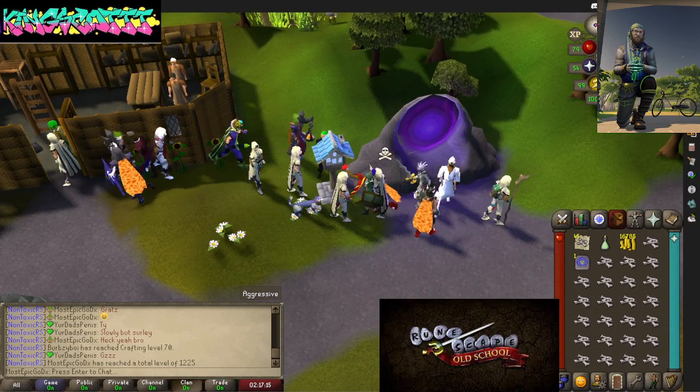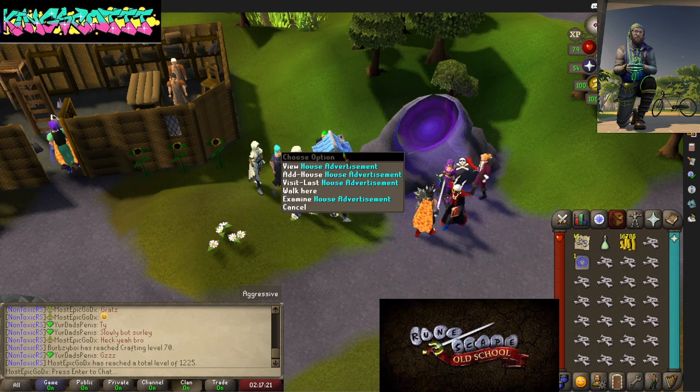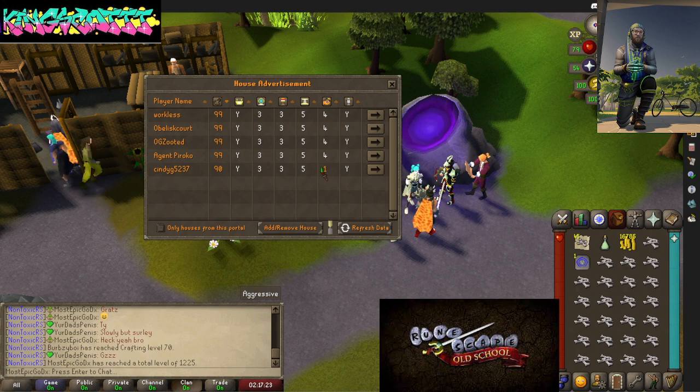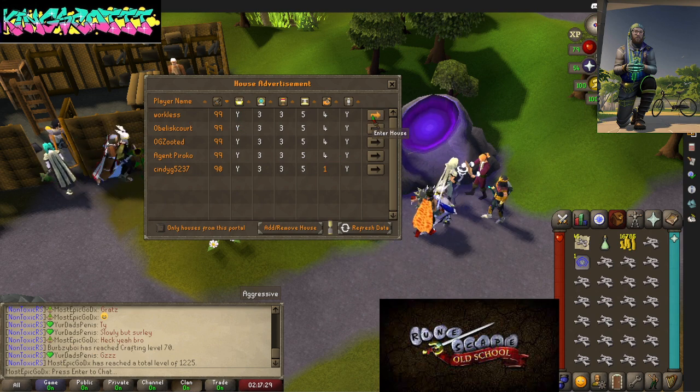First things first, I'm in Remington right now. I'm going to view a house advertisement, and anything that says 'Y' means that there is a gilded altar in their house.